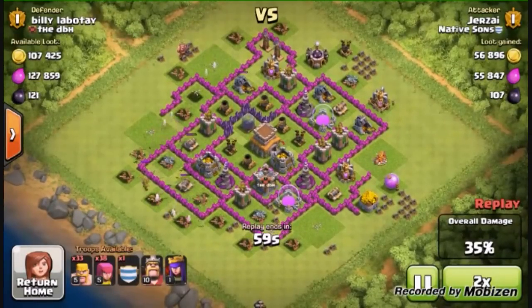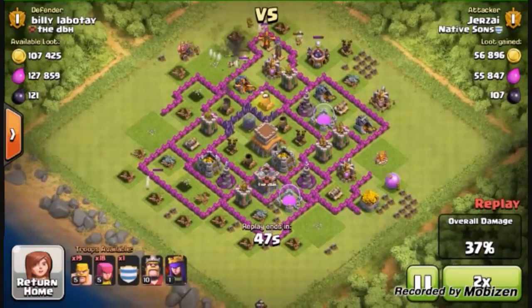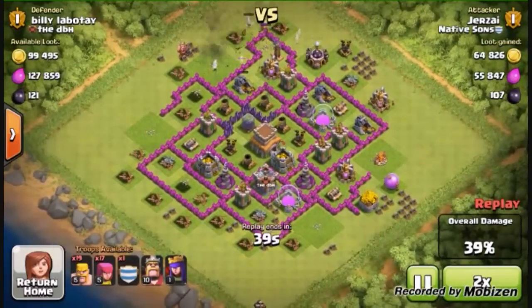I would name this attack strategy 'burst barging,' as I put my barbarians and archers in a short burst every time. Now let's talk about the advantages of using this kind of barge.